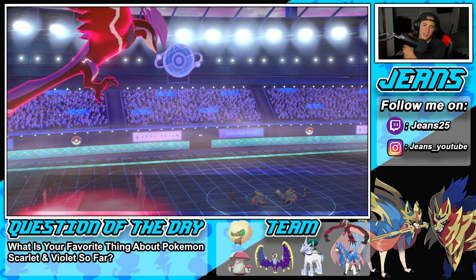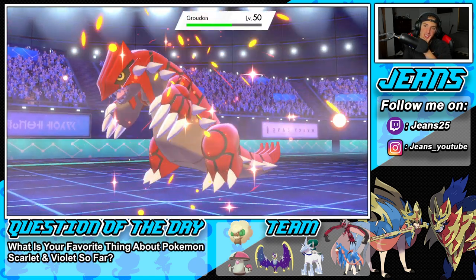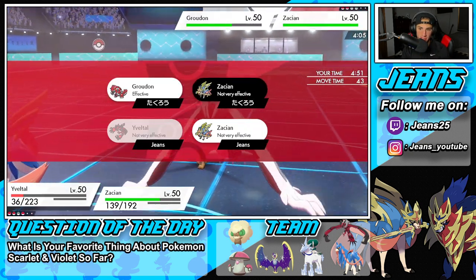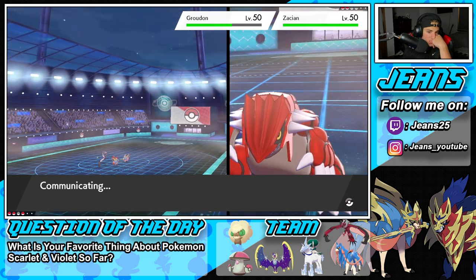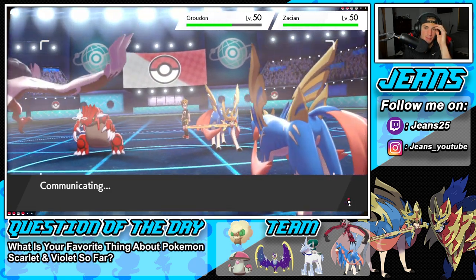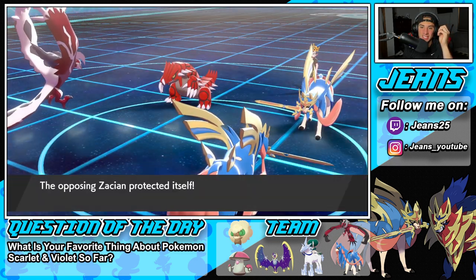And I think a plus-three Yveltal can outspeed that Zacian — that could be huge! But his Zacian could protect. He's going to roll in Groudon. I do want Oblivion Wing to get some HP. Tough news because I don't know who he's going to protect here — he has two options. I could go after Groudon and read the protect from Zacian. I'm kind of feeling like Foul Play is probably the play actually, and a Behemoth Blade over onto Groudon. Because Zacian has a high chance of protecting here, knowing we're faster now. He does protect! Genes makes a nice little read.